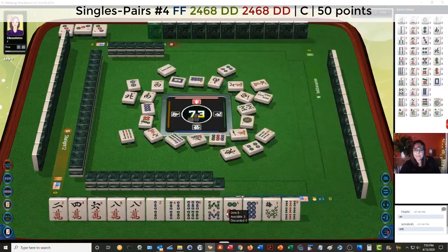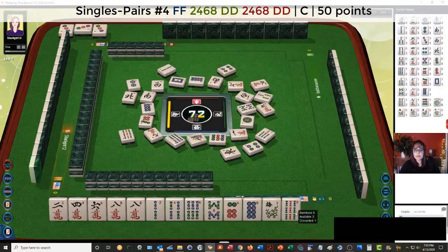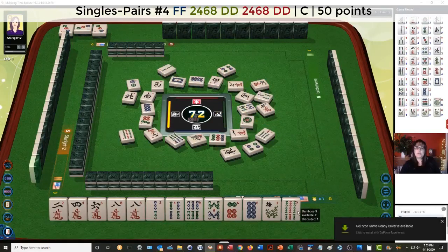East wind. If we can get the green dragon and red dragon before too long, we have no gaps with 2, 4, 6, 8. We just need the dragons. And then, of course, we need a flower. That's the 4th hand down under singles and pairs.